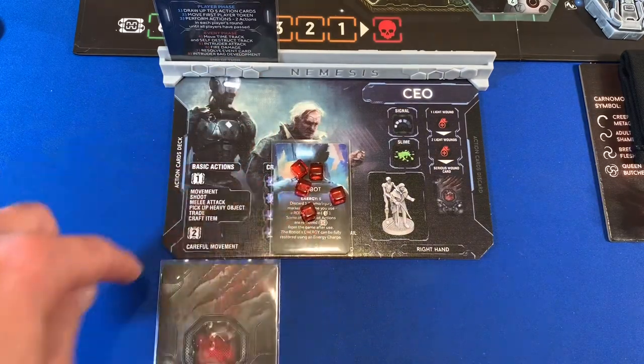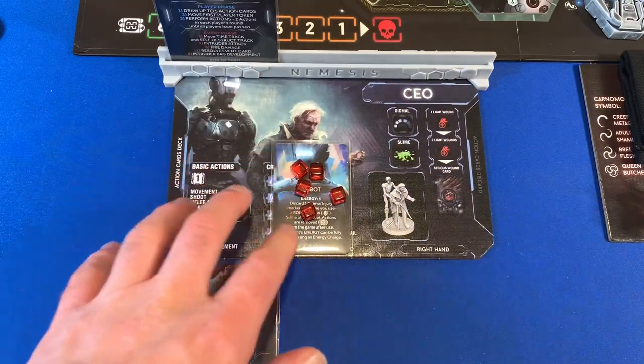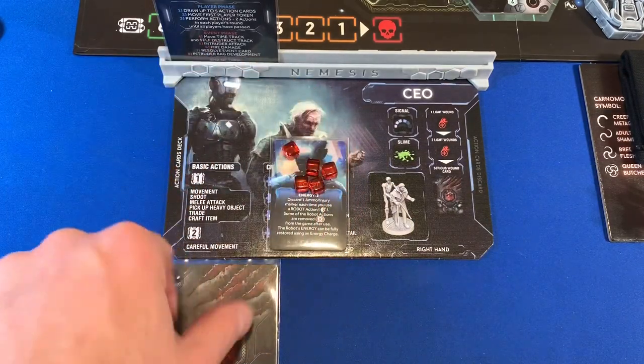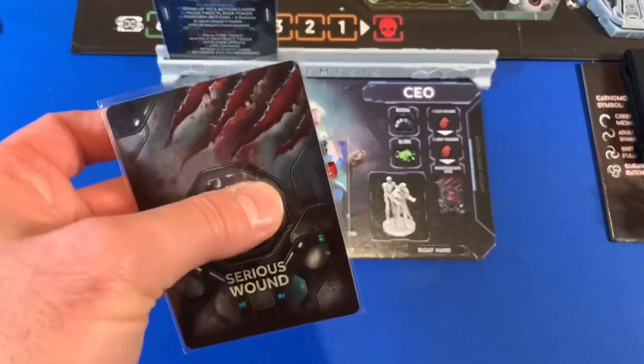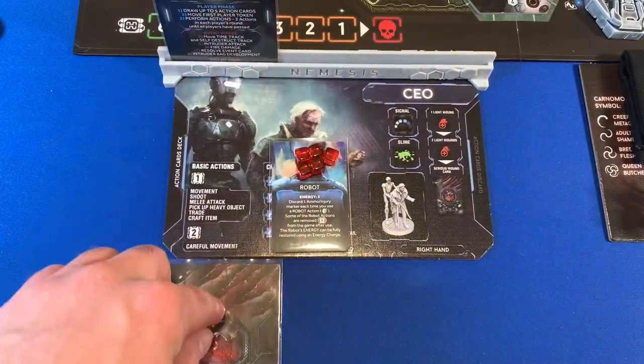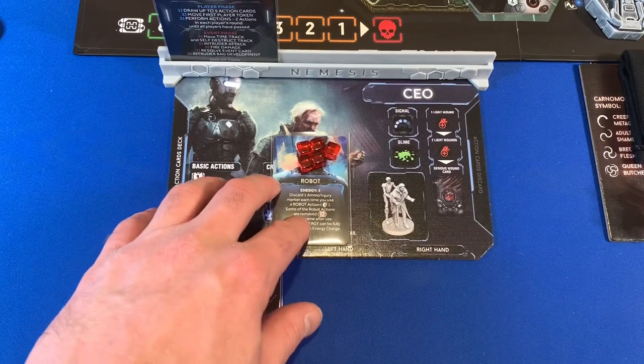As long as the robot has some energy, the serious wound is dressed. If he ever runs out of energy, it becomes flipped over. It doesn't say anywhere that I can't heal that serious wound, so if we need to, I don't see why we can't find some green items and heal it.